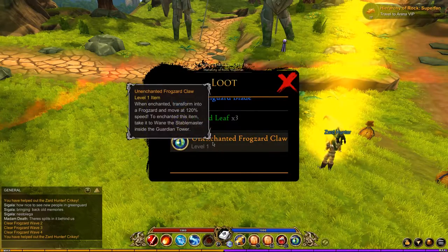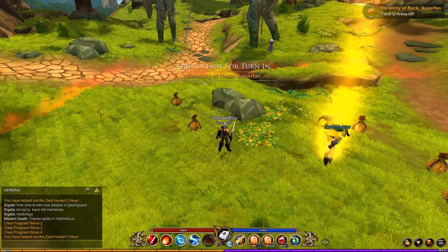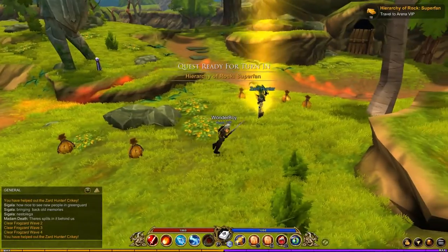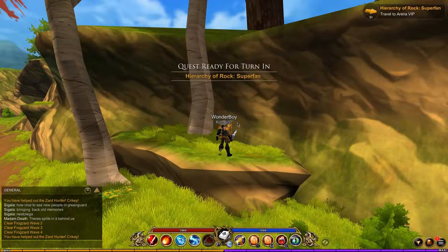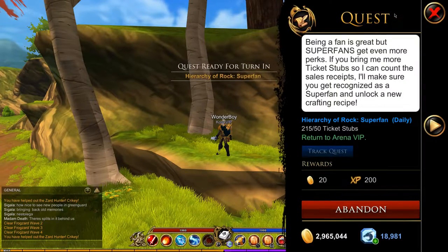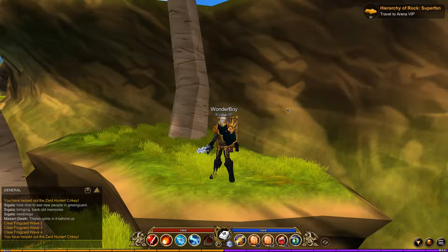Also check for the Frogzard Head helmet. If it's not there, don't worry — it is a very rare drop, so you can still farm it if you want. But this is how you get studs really fast. You can repeat this or go back to Sneevel.